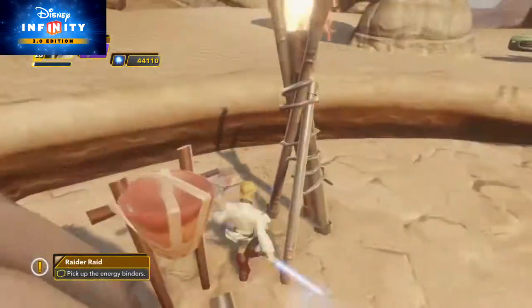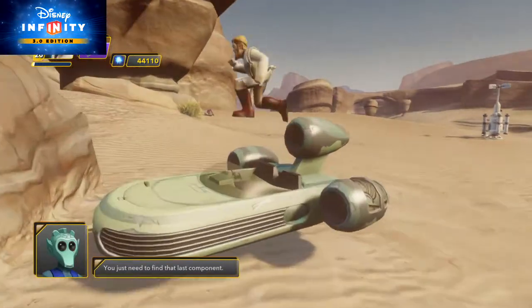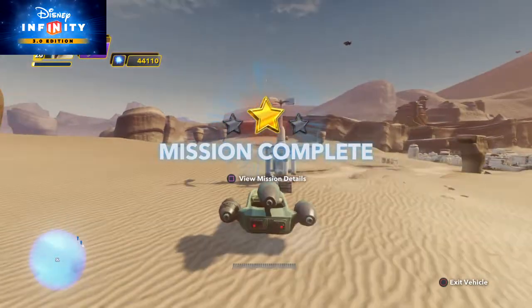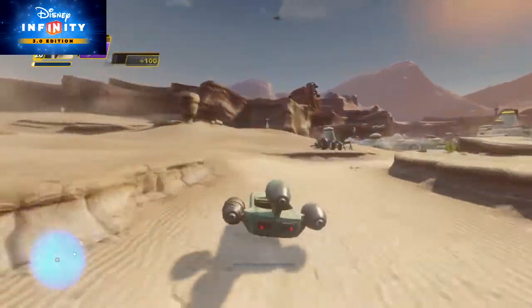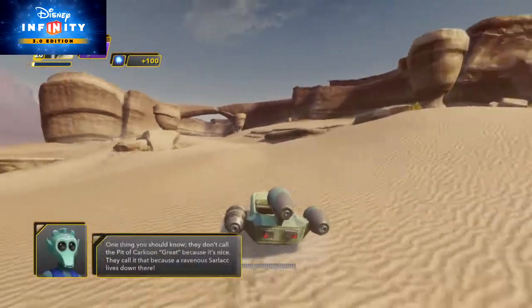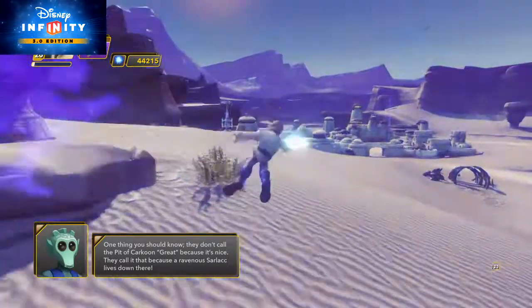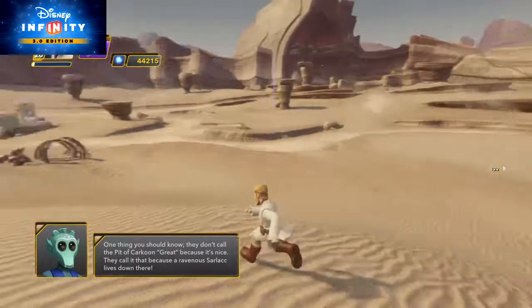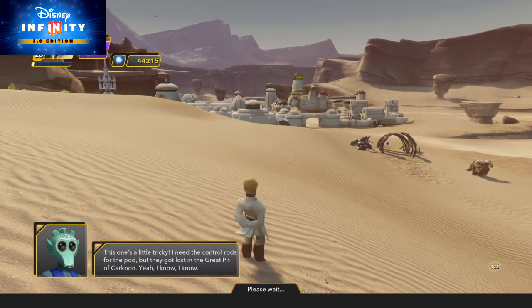You just need to find that last component. Now, did you need anything else? One thing you should know — they don't call the Pit of Carcoon great because it's nice. They call it that because a ravenous Sarlacc lives down there. This one's a little tricky. I need the control rods for the pod, but they got lost in the Great Pit of Carcoon.